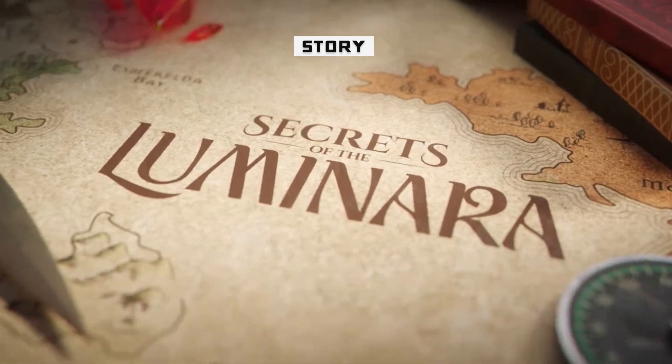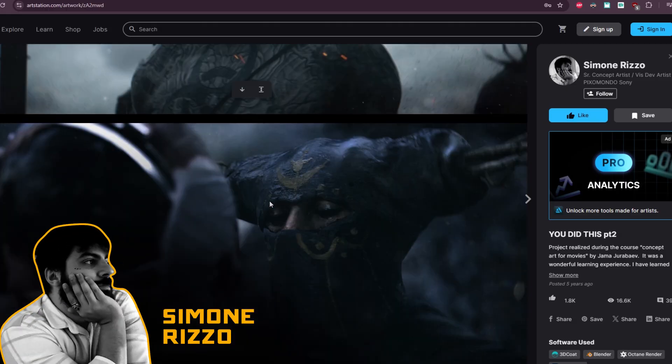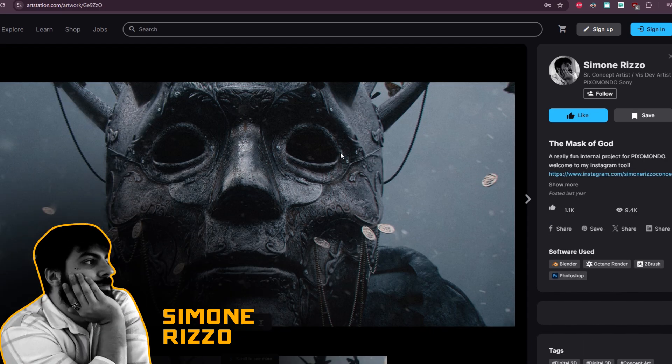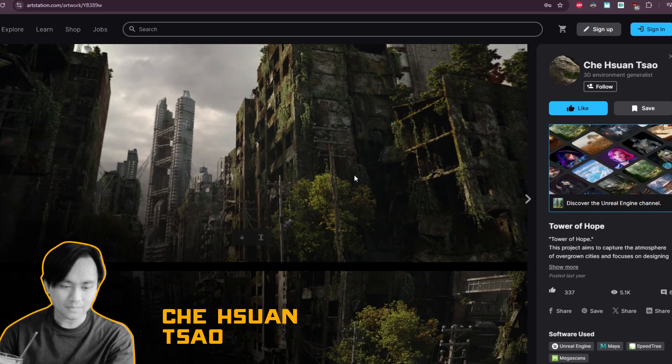The moment Kidbash 3D announced the Secrets of Luminara Challenge, I jumped in Discord with my friends Simon and Jay. We brainstormed ideas for hours. Simon's portfolio inspired the Game of Thrones-like Warrior Kingdom parts, and Jay's portfolio inspired the Last of Us-like Overground City parts.